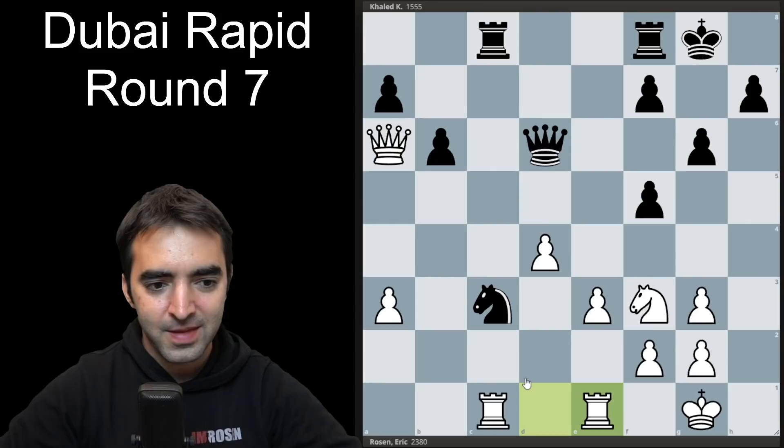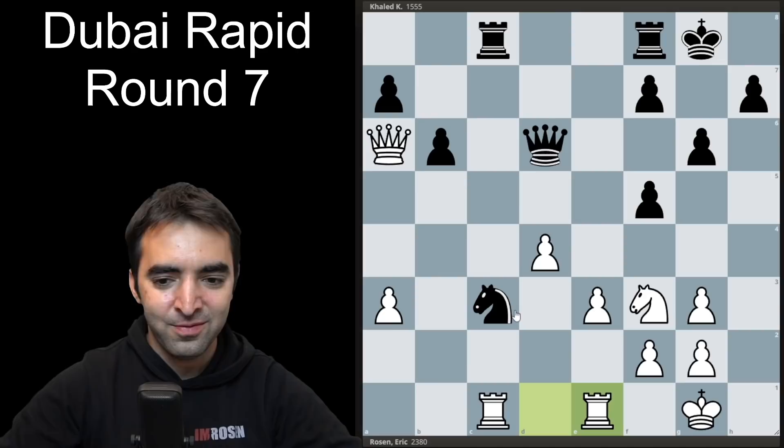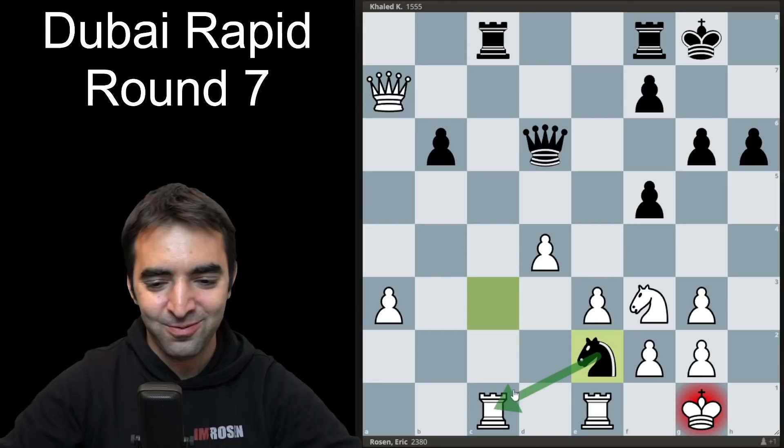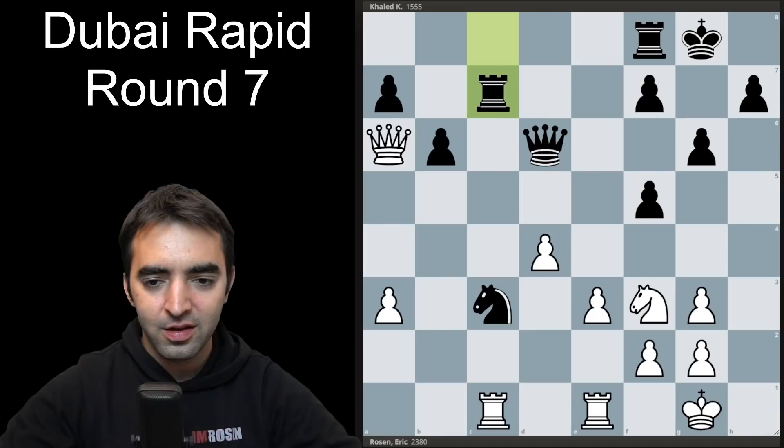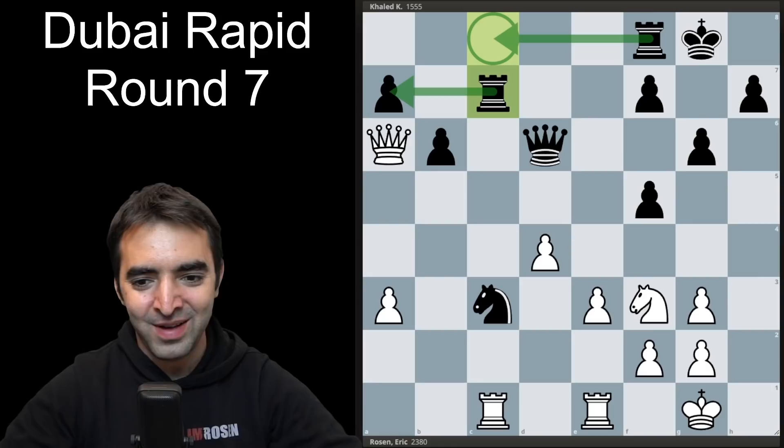The same tactic doesn't work after rook e1 because my queen defends e2. If my queen weren't covering e2, then knight e2 would again win the exchange. Thankfully my queen was covering the square. After rook e1, my opponent played rook to c7, defending the pawn and also preparing to double up. During this game, I realized my opponent is not actually 1500 strength.